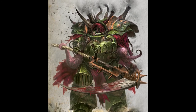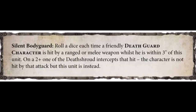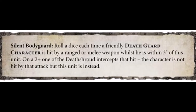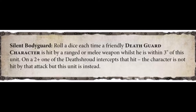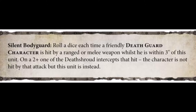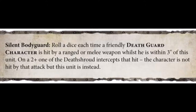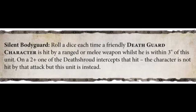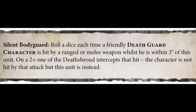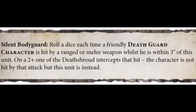Eyes of Mortarion adds one attack to nearby Death Guard characters other than Mortarion within 3 inches. Also within 3 inches is where Silent Bodyguard takes effect. Roll a die for every hit a Death Guard character receives, and on a 2+ the attack is redirected towards the Death Shroud Terminators. This effectively means the enemy has to destroy the Terminators before they can destroy that character. Keep in mind this ability can also be used in the fight phase, so a smart consolidate in or out of range may be beneficial.